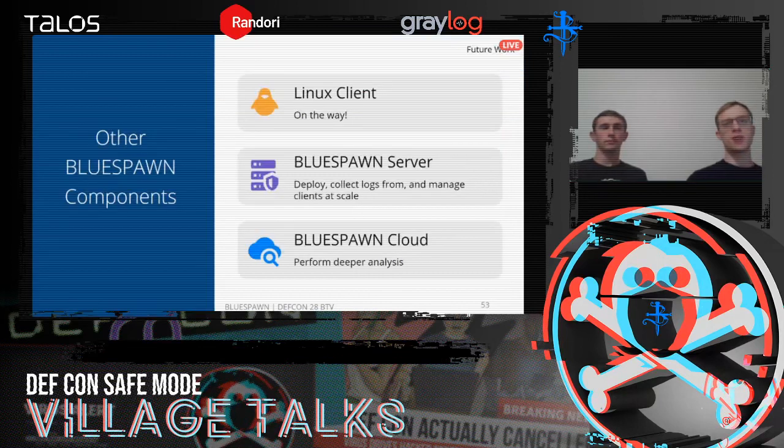Everything presented so far has been focused on our Windows client, but our plans go beyond that. Just this past week we finished porting Blue Spawn to Linux, where we can now write hunts and mitigations. The Linux client is behind the Windows one in capabilities and coverage, but we plan to have an initial release soon. We've also begun developing a server to deploy Blue Spawn across a network and aggregate logs at scale. Finally, the long-term vision includes a cloud component for better detailed scans with sandboxing or heuristic analysis, and serving as a threat intelligence repository sending out IOCs to clients and servers.